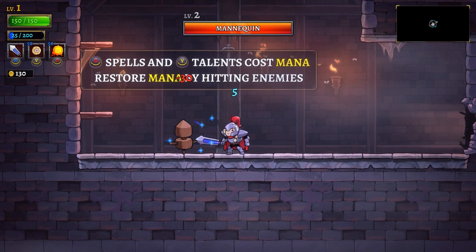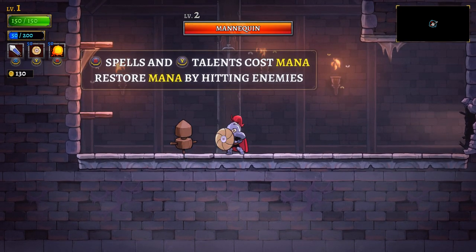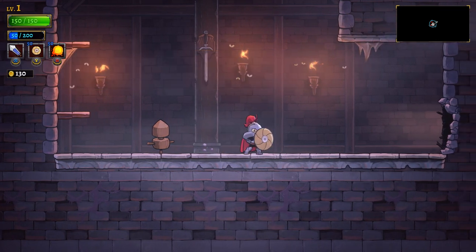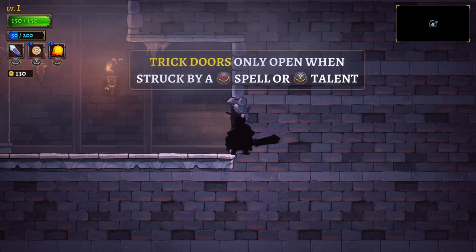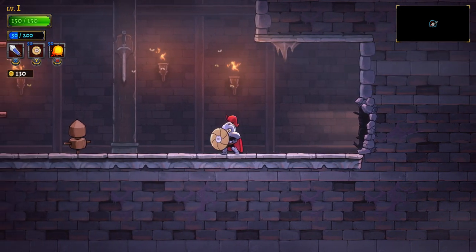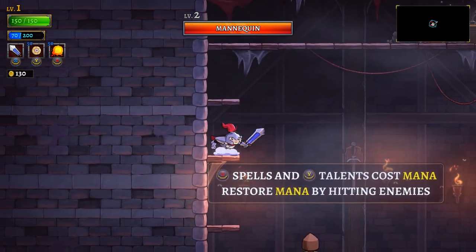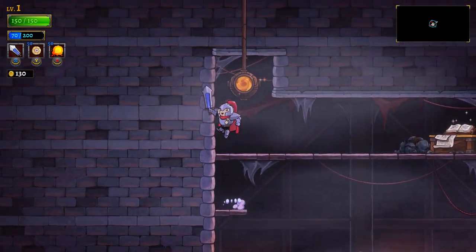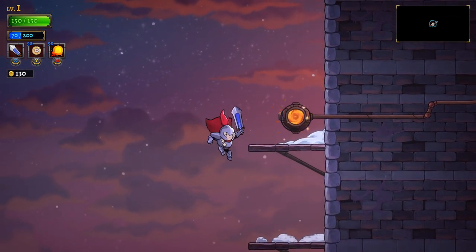We also have another move with the Y button — that's a shield. Maybe when somebody hits it, it uses up mana. The trick door is open only when struck by a spell or talent. I'm very curious if we can go back because there was that one hole in the wall — it looks like we could go back technically.